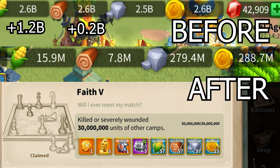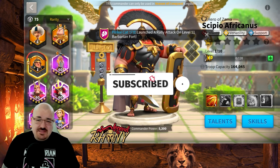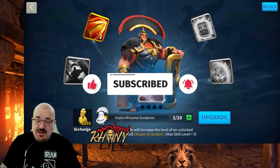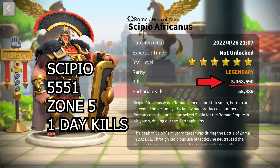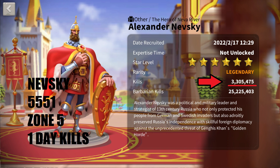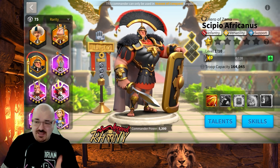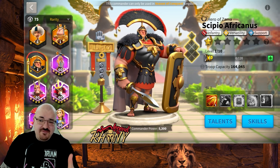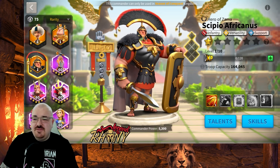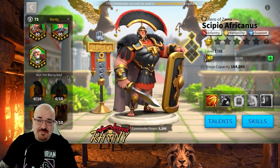First things first, let's get into the commanders and get some upgrades done, because I have 1103 sculptures — quite a lot to play around with. My first thought was to max Scipio — I haven't maxed Scipio on any of my accounts yet. For a long time I've been thinking about having garrison commanders on each of my accounts, which is something I'm lacking; they're all good field-fighting rallying accounts but none have a garrison.